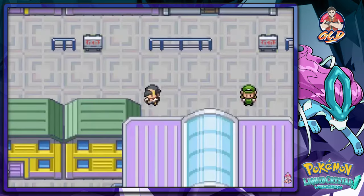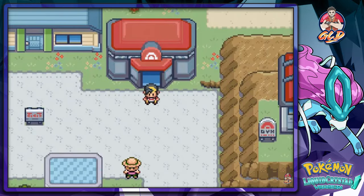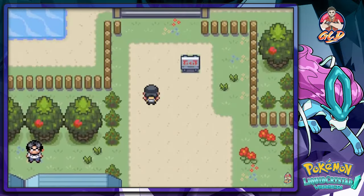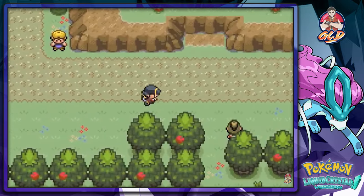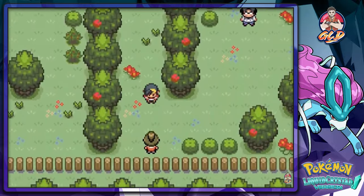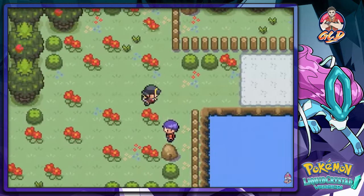Back to Cerulean City we go. Now that the events have transpired where we actually found the generator, we can go up to the peak and try to find Misty. I'm gonna speed through this - that's what you do when you train with Goku and Vegeta, you just run super fast.